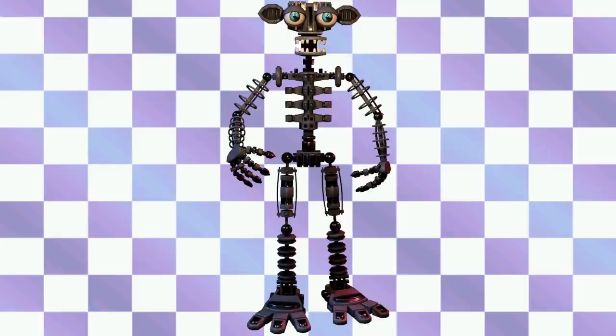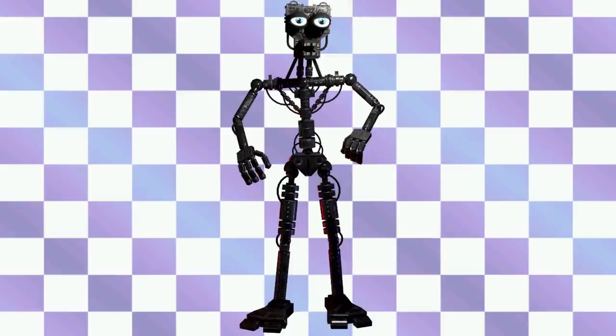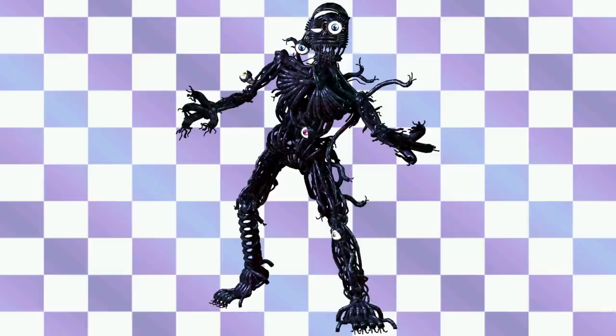Seeing it as an actual 3D model is really cool, and that's something I really like about this video — just seeing the characters and their endoskeletons in 3D. This is Endo-01 in Help Wanted, looks very similar to what it looks like in the previous games. Now, this is Ennard. We've seen him without his mask, and he looks really, really good in this one. Just the amount of detail on his endoskeleton in Help Wanted is quite remarkable. His eyes really glow a lot, and that really adds to the character.